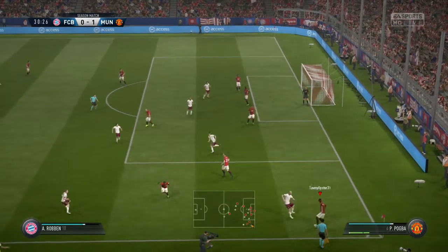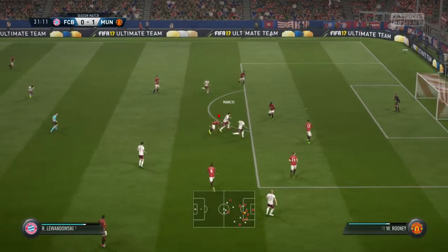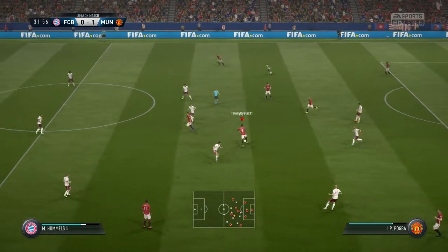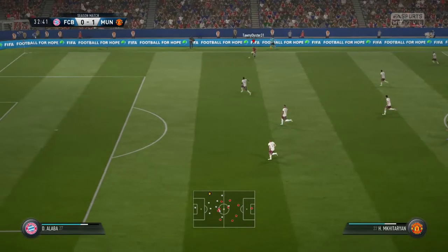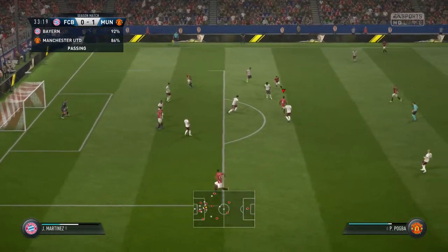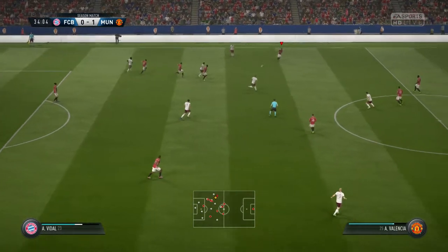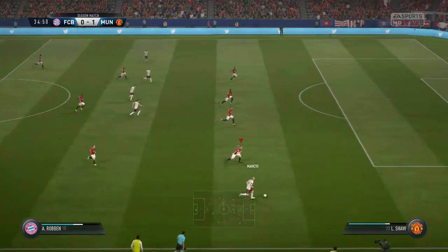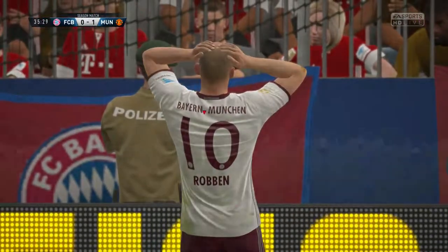They looked promising in that wide area but the defender's done well. Here's Martial. There's the interception, and it's Rooney showing he can tackle as well. Pogba. Manchester United on the move. David Alaba. Arturo Vidal — and they're passing so well out there. That's very good defending and the player had nowhere to go.